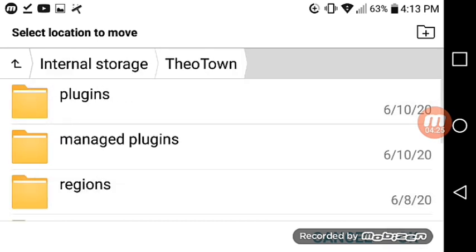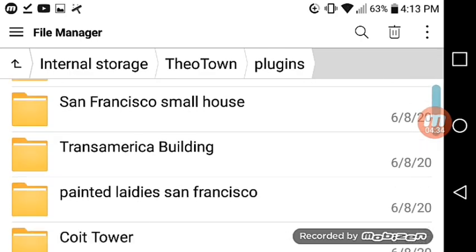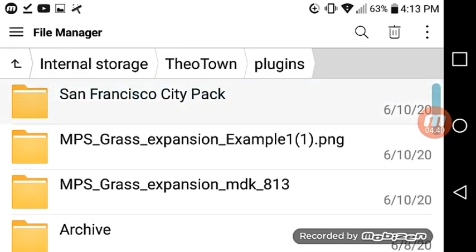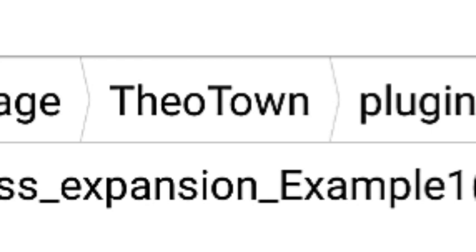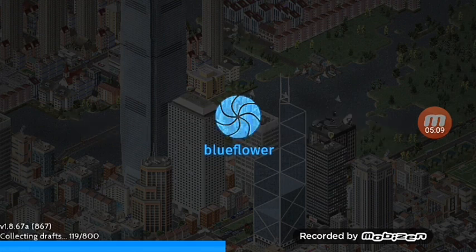I'm going to move the San Francisco City pack to internal storage. I'm going to move the plugins and paste them. I already have the plugins, so I'm going to delete that because it caused me an issue with TheoTown.